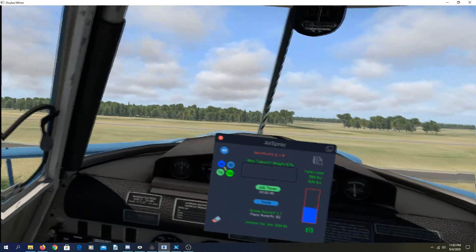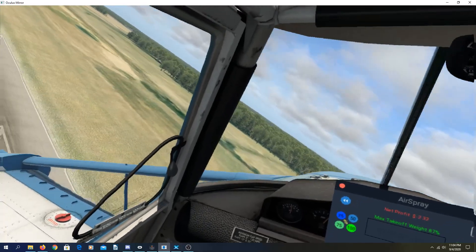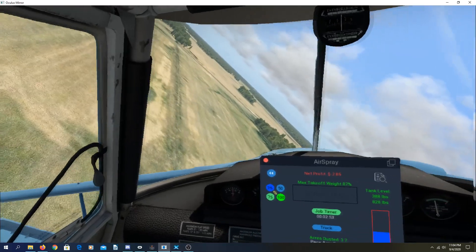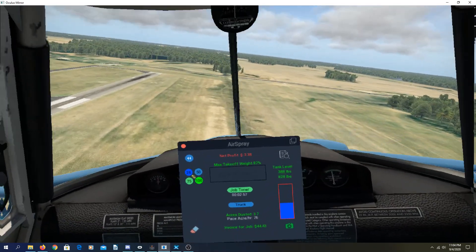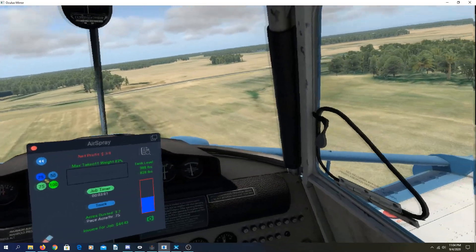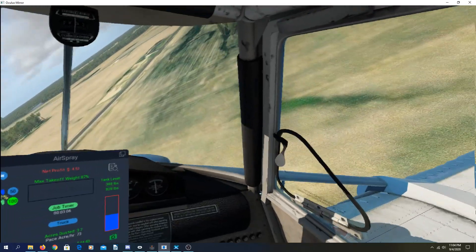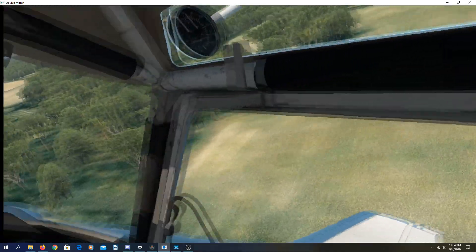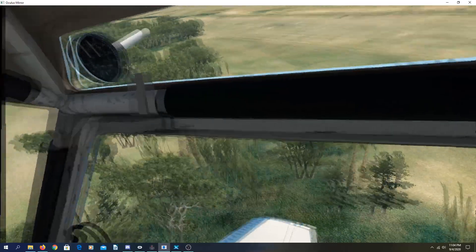Wings level, climb out, clear your obstacles, turn 45. Now what I'm going to do is turn 90 — we're going to do a 90-to-270. So this is 90 from the field; hold this, then a nice smooth 270 right onto your pass. This takes some practice, so get it lined up right, but once you get into a rhythm you'll learn what it feels like with the timing of it all.